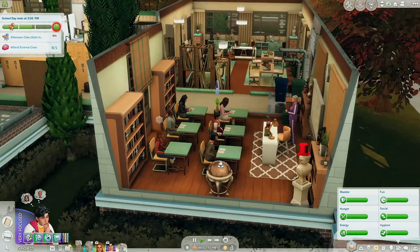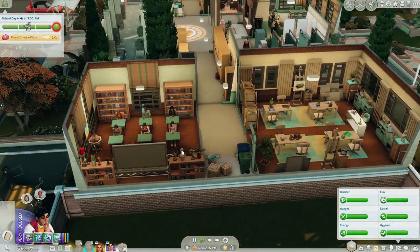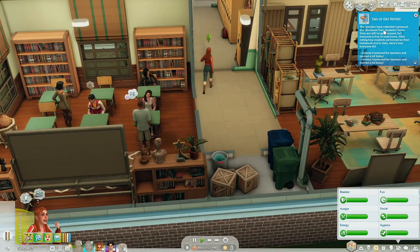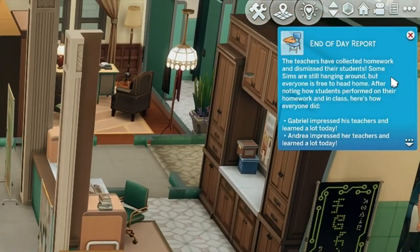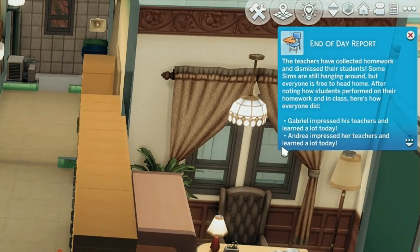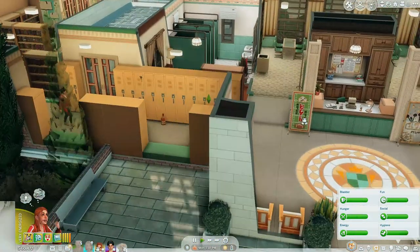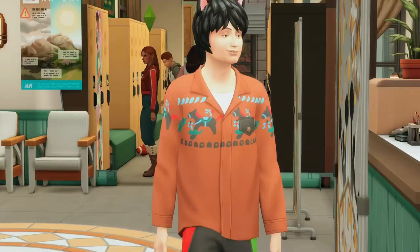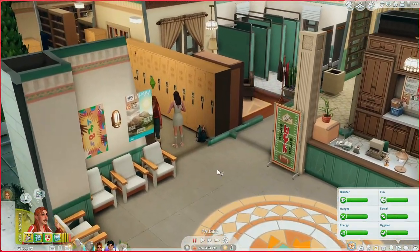It looks like class is ending in literally five minutes — so that was the school day. It's kind of short, but I think time flew by because I was talking the whole time. Gabe got a gold — I don't think she did, it's fine, it's whatever. End of day report: the teachers have collected homework and dismissed their students. Some Sims are still hanging around, but everyone is free to head home. Gabriel and Andrea impressed their teachers and learned a lot today — that's really awesome. Being the new kid is not easy, but I love how those guys are. That is literally American high school — like a guy wearing cat ears. Kids at my high school literally ate Tide pods, like I witnessed somebody eat a Tide pod.